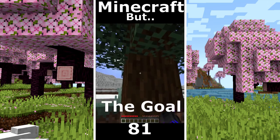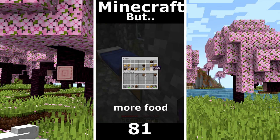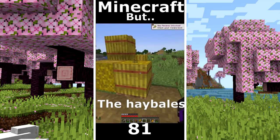Minecraft but I can't touch red. The goal is a diamond. I make some tools. I found a village. Some food, more food. That's an interesting structure. I found another village. I took the hay bales. No, the hay bales is red.